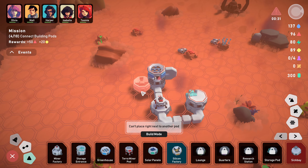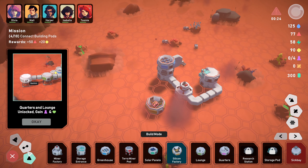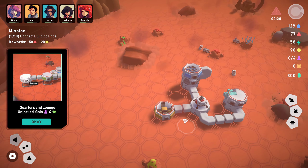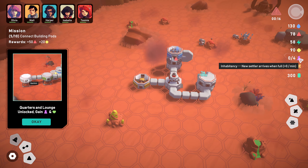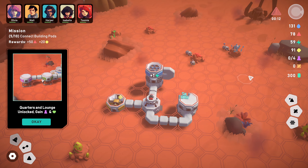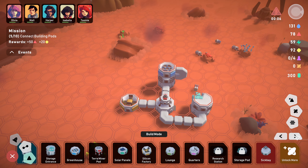Demolish mode is control. Let's have a look at the research panel - oh, loads of research! We'll just do what the mission says as we go through. Settlers events - upcoming event: meteor will hit the planet. Haul materials and repair the damage. So all we need is the pods building up then.